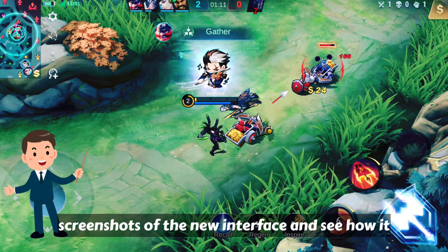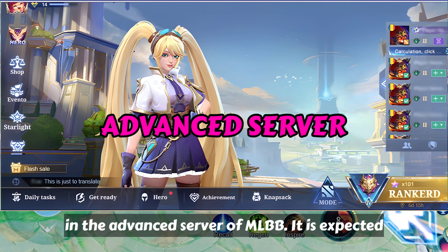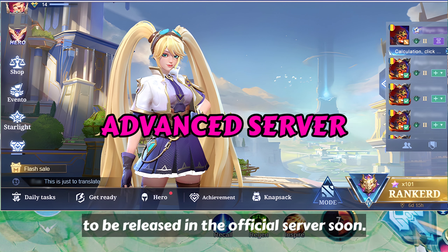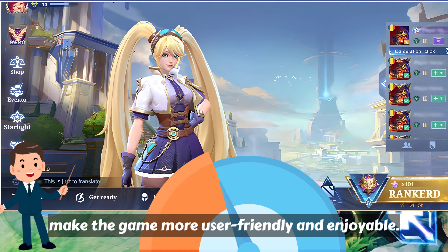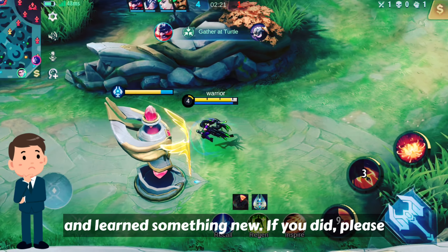Now let's take a look at some of the screenshots of the new interface and see how it compares to the old one. As you can see, the new interface has a more modern and sleek design. The background changes according to the time of day and shows a different hero each time. The menu tabs are located at the bottom of the screen and are easy to access. The modes are divided into categories based on their popularity and difficulty. The free chest and the daily quests are integrated into one section, making it easier to claim your rewards.